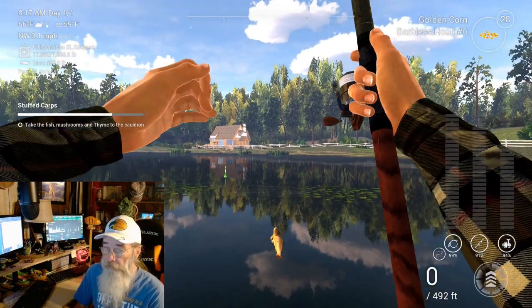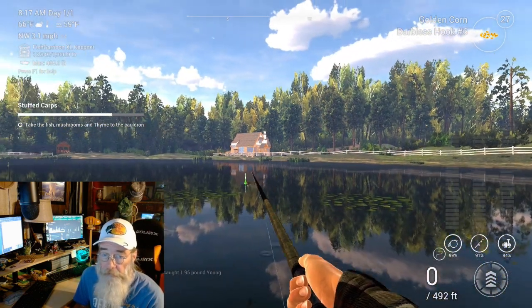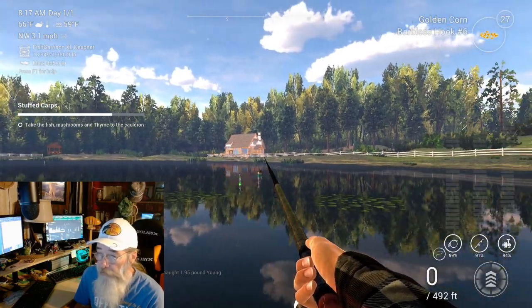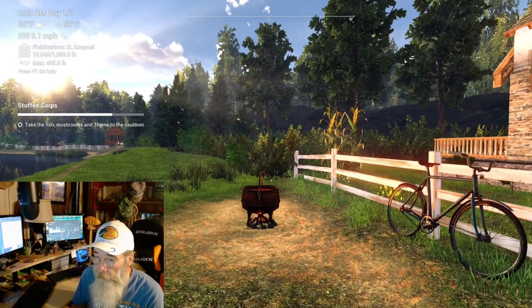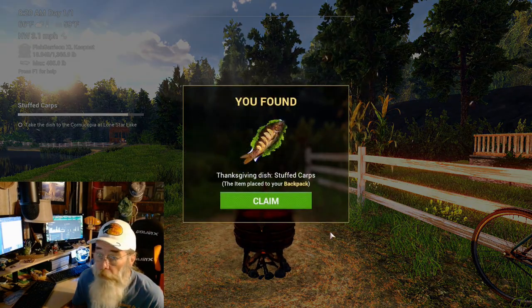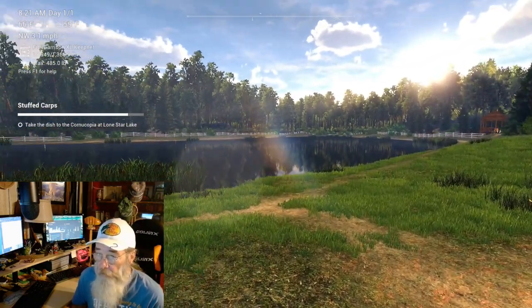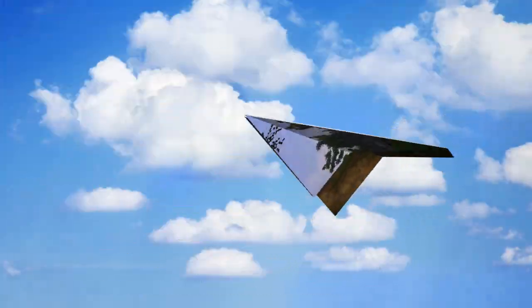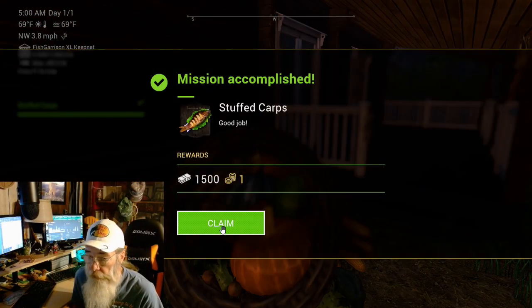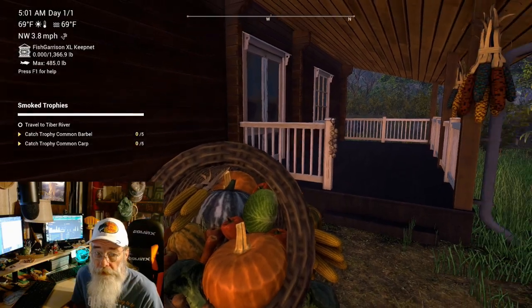I think this is our guy — there he is! Take the fish, mushroom, and thyme to the cauldron. That's over by the house. Alright, we got our stuffed carp! We're going to take this back to Lone Star. Here we go — that's one complete. We only got one stage done. On to the next one.